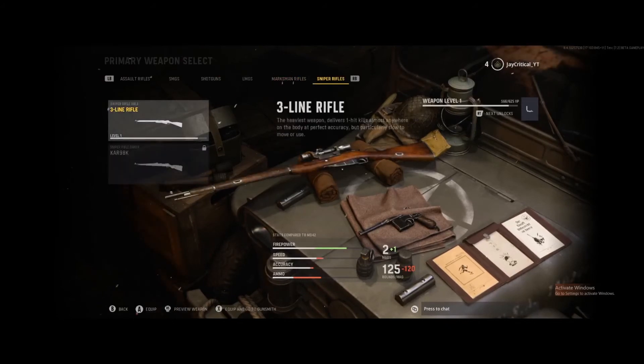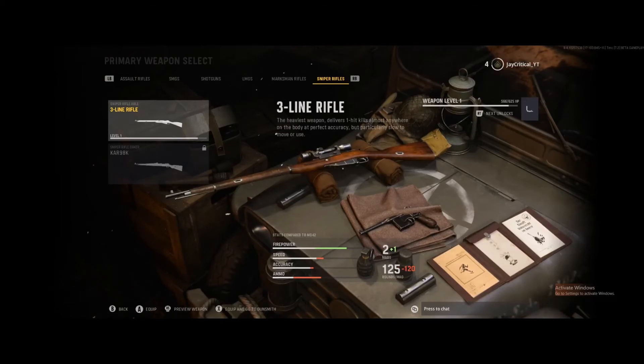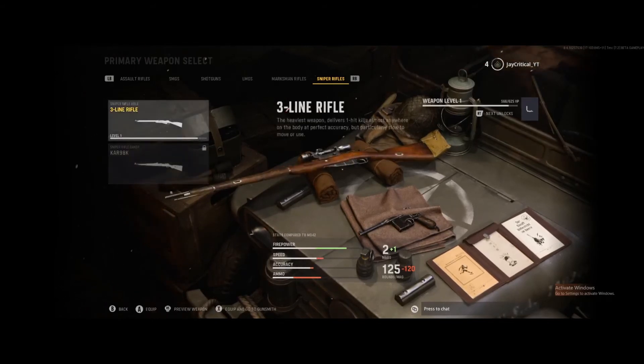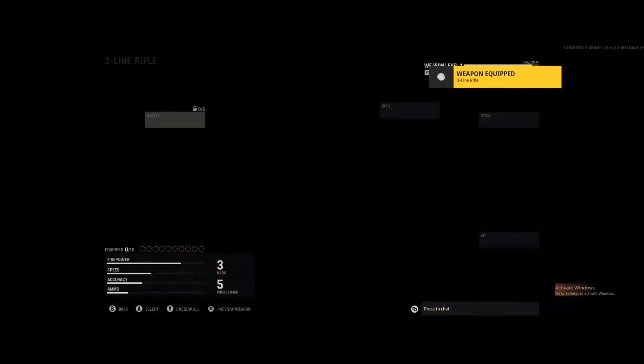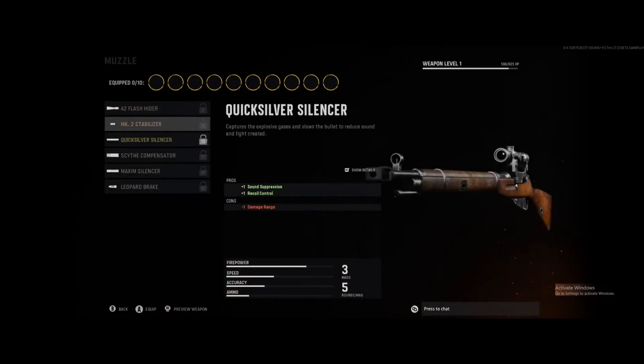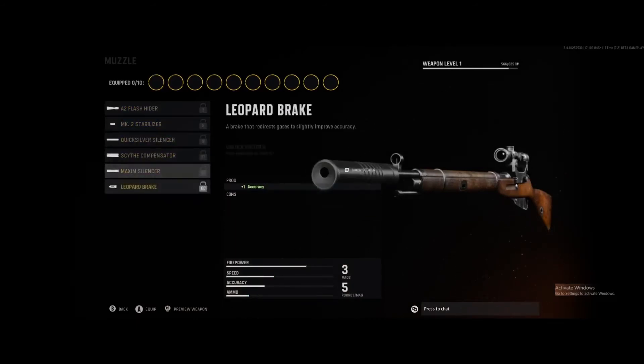And the last one is the sniper rifles — oh no, there should be pistols too. Heaviest weapon, delivers one hit kills anywhere on the body — oh I like that, that's like my HDR. Then you have the CAR, not a fan of the CAR, never was. Probably all the same muzzles, go through them quickly, no sense wasting time.